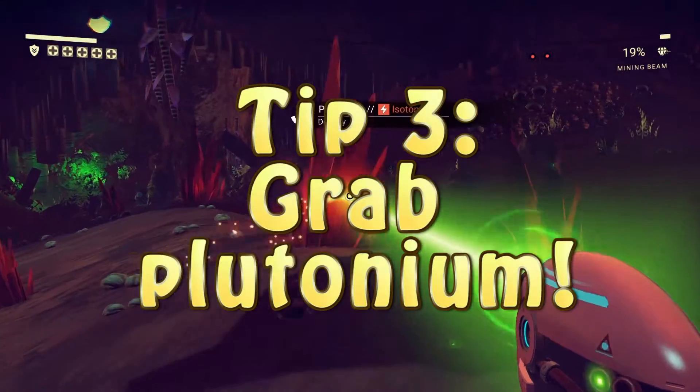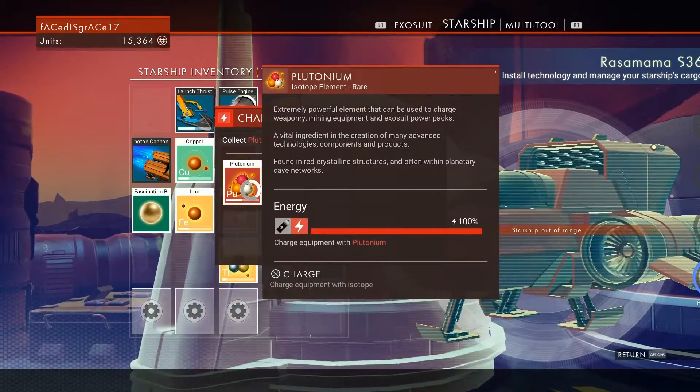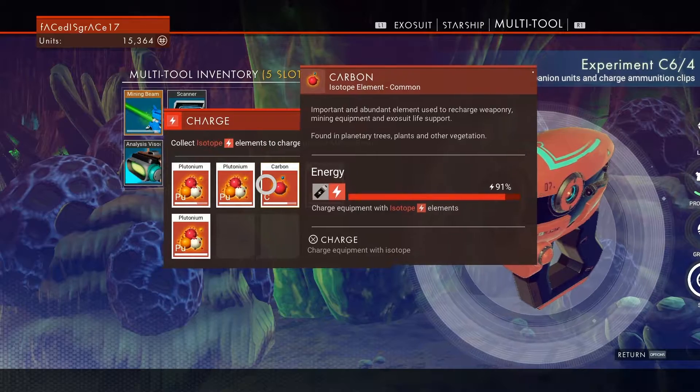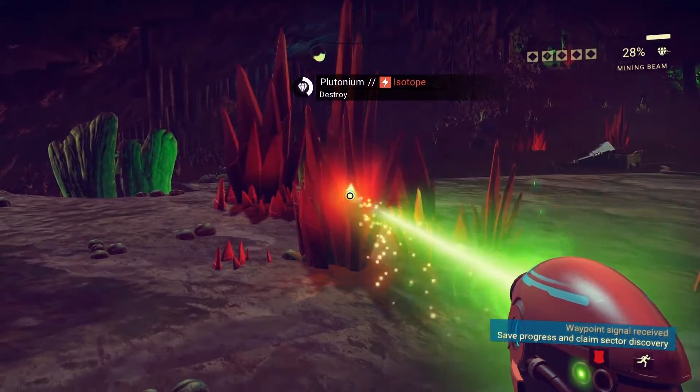Tip 3: Grab plutonium. Your ship uses plutonium to actually get off the planet, so you're going to need a lot of it. Plus, it also happens to be one of the best red energy resources around — you can never have too much of this stuff. If you see red spikes shooting out of the ground, harvest them.